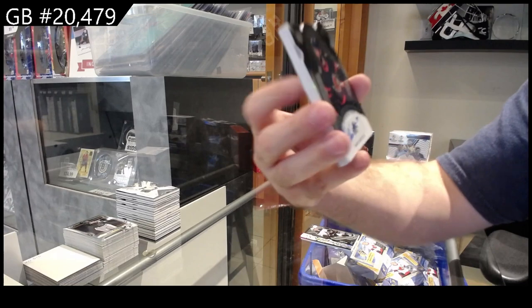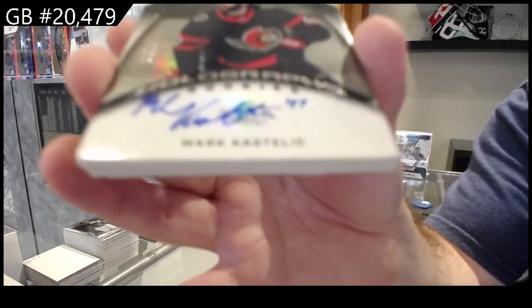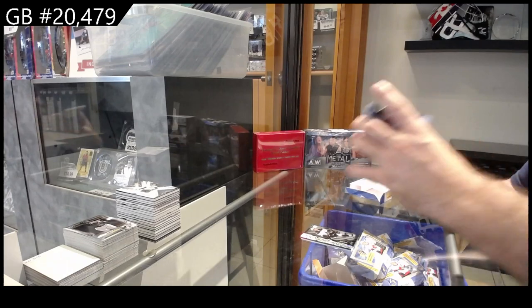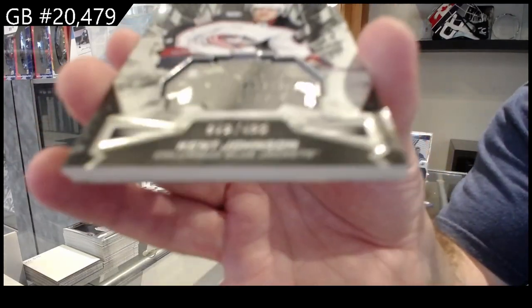99 holograph auto rookie — Castellich, Ottawa. Finite to 499 of Ken Johnson for the Blue Jackets.